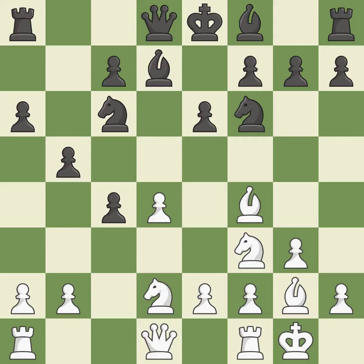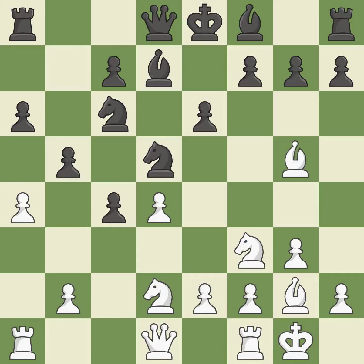This defends the attacked pawn — it is best. This can indicate that a knight was attacked, but it is incorrect; only one move worked there and this wasn't it. This ignores an opportunity to develop a rook off its starting square — it is a miss. This misses an opportunity to offer an equal trade of pieces. This allows the opponent to kick a bishop — it is an inaccuracy.